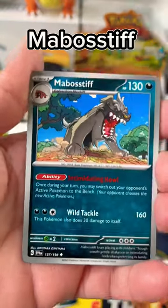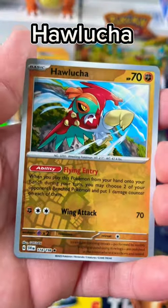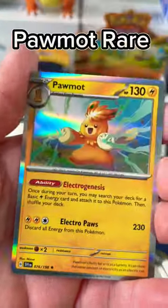Rocky Helmet, Bombstoff, Oinkologne, Crocornea, Hawlucha, and a rare Pomade!